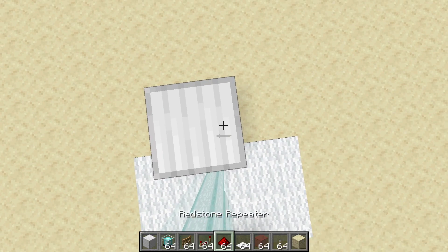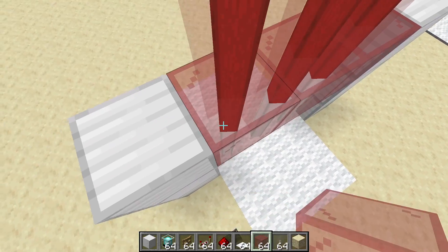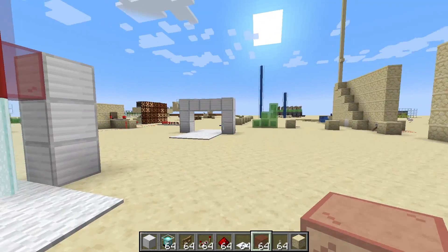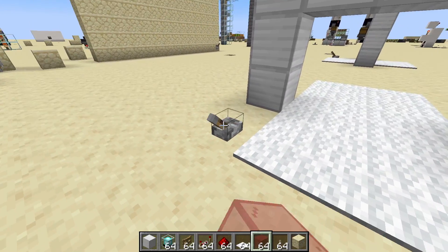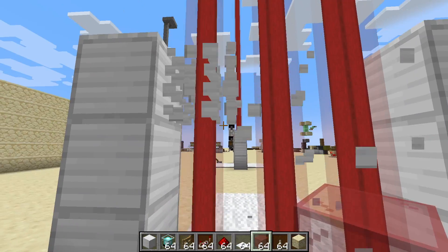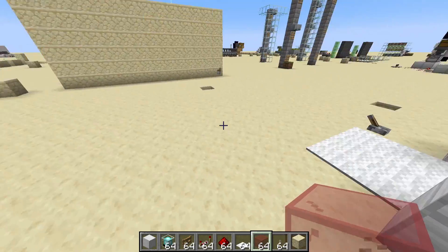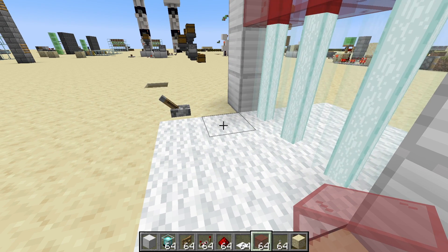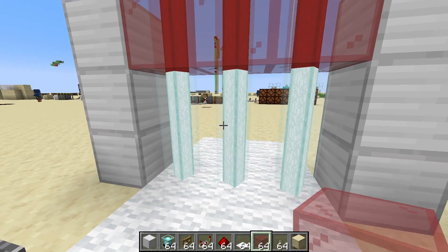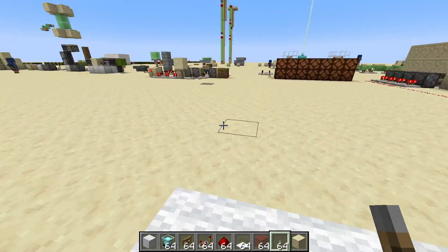If you're going to keep the beams, grab glass of any color and go around like this. Now if you want the beams colored before they even break through, you can, but that requires digging down one more layer underground, placing your iron blocks there, then putting colored glass blocks where your beacons used to be, and placing fence gates on top of that. Otherwise you'll just get the default beam color.